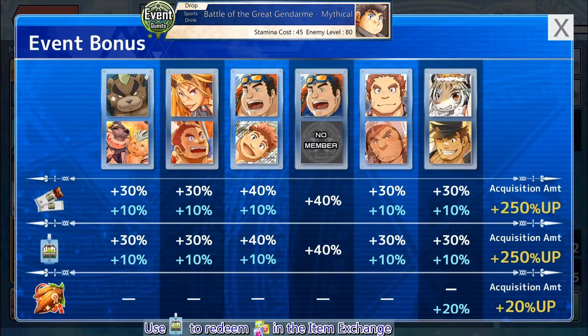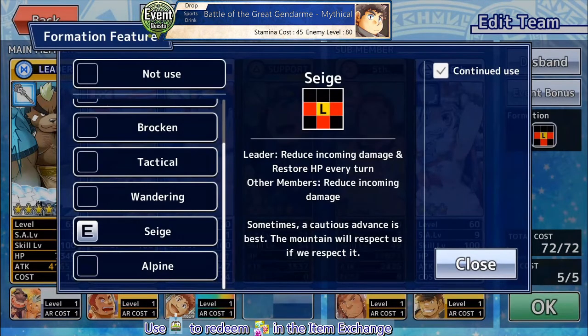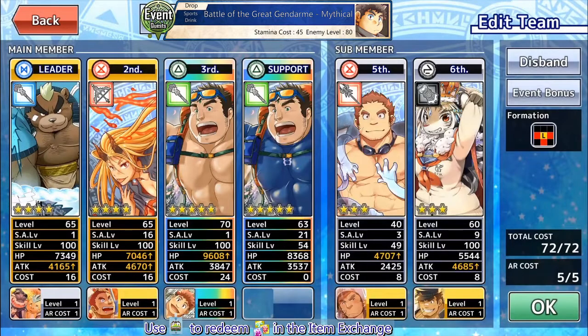Hey guys, in this video I'll be collecting some spirit items for the re-released event. I'll be using the Formation Siege, which increases defense to both the leader and other members, as well as increases HP and restores HP for the lead per unit.